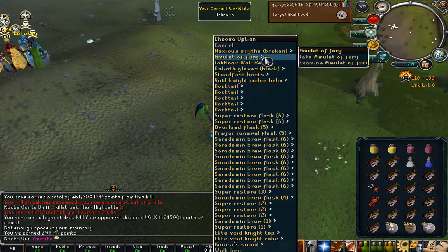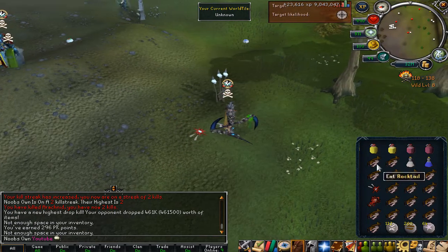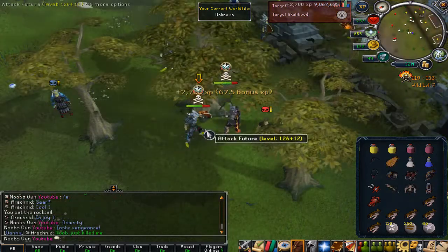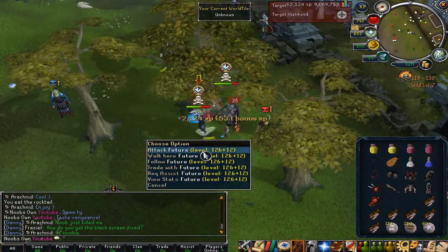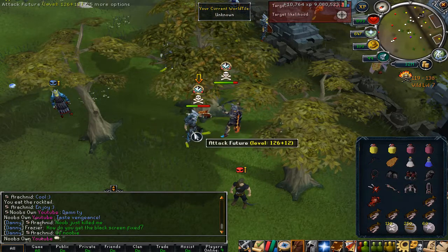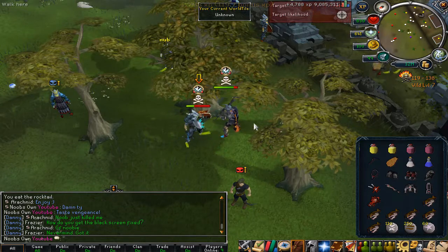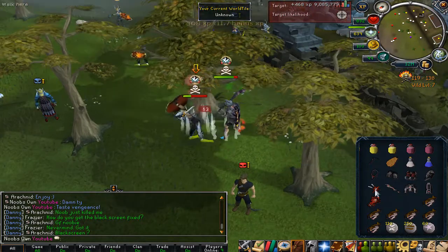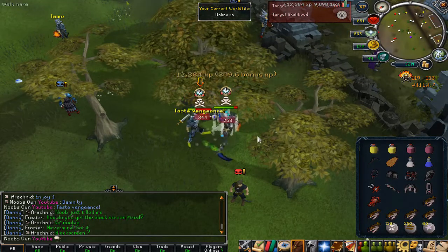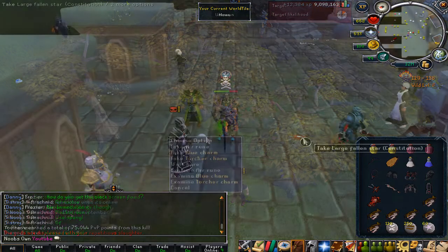What do we get? We get a Noxious Scythe as loot — a Noxious Scythe, a Fury, a Karasi. That's such a good PK! And this bot right here — that's my target — just attacked me. Let's go ahead and kill this one as well. We're doing really good now. We still got the loot of the previous kill in inventory, and we just literally KO'd him with the Scythe. Good fight to that bot.